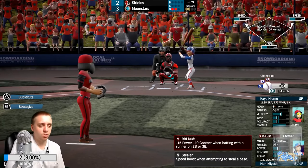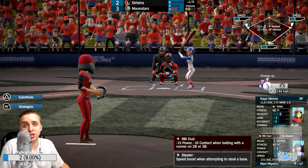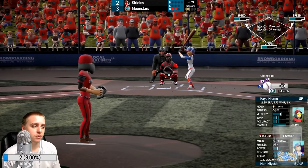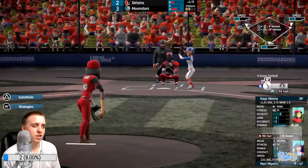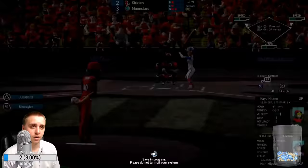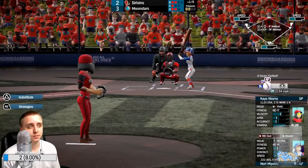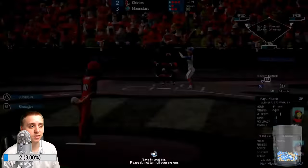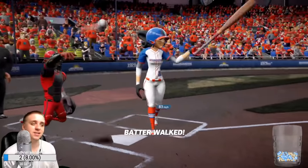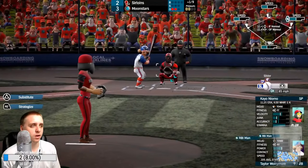Nori Miyoshi has a negative trait that makes it so her power and contact are actually worse with runners in scoring position — that's tough. I believe that once a player has a trait, they have it permanently. I don't know that traits disappear, and that includes negatives. So that is a big risk to upgrading at times because anything bad is not getting fixed.